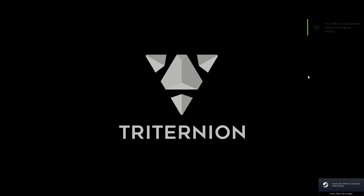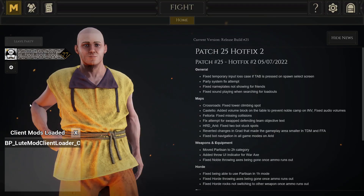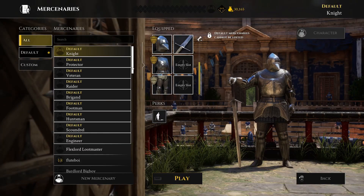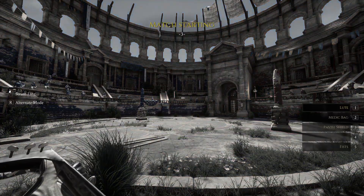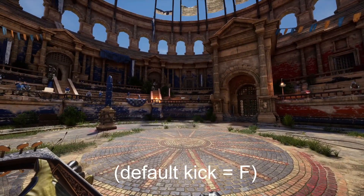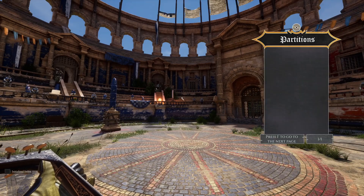When we start up Mordhau, we should see the mod loader pop up in the corner at the main menu, if Lootmod is installed correctly. Next, just start a local match, wait for it to load, then equip a lute and press the kick button until you see the partition menu pop up. Once you can see the partition menu in-game, we're ready to start converting songs.